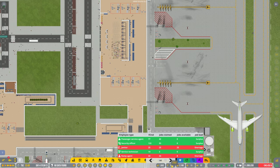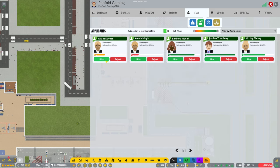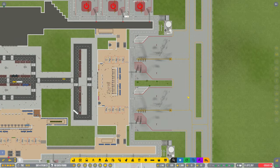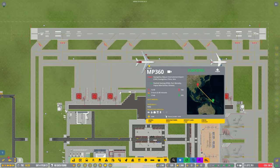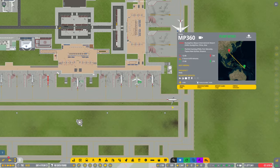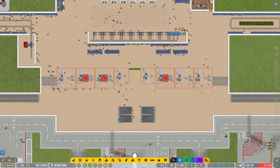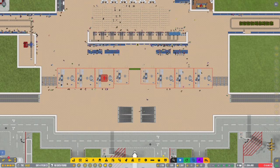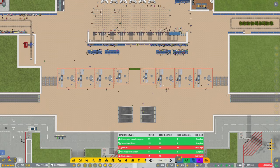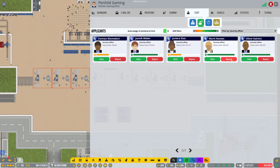We are in the red with the staff, so we need some more ramp agents. This is all I'm doing all the time — just hiring staff. Obviously the more gates you open, the more staff you're going to need. That flight should have come in at 12:40 but it was a couple of hours delayed, so you're going to basically have a knock-on effect. Things seem to be — oh my god, why has all this gone off? We've not got enough staff for them — they must have gone on break. Let's hire some more then.